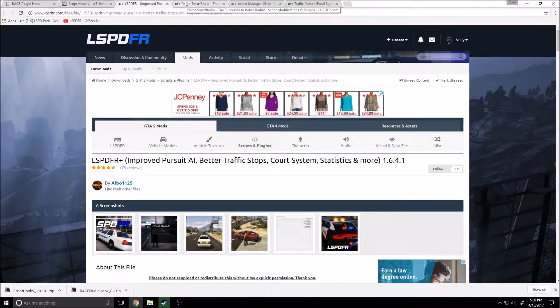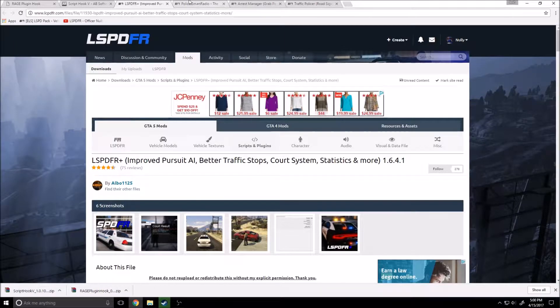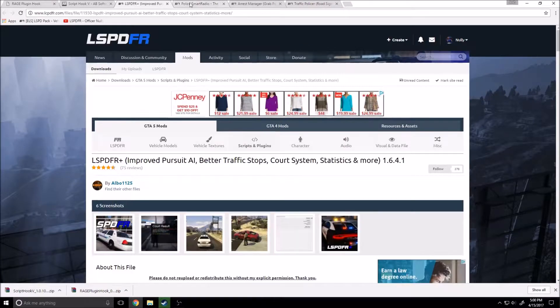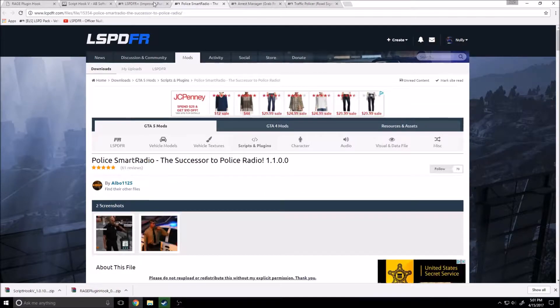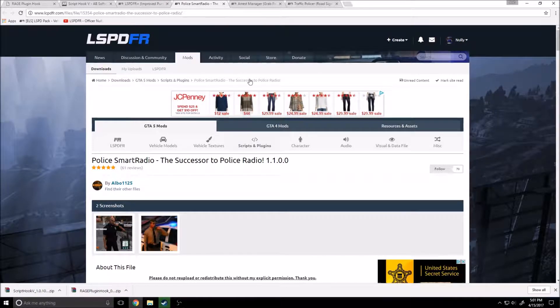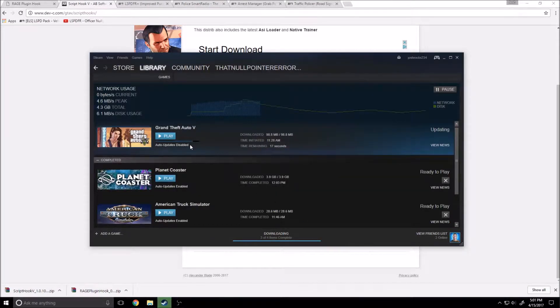These over here are some extras — these are Alba 1125's modifications, four of them, that I'll be updating. If you do not actually use these mods during your patrol, you need to, because these are some very very nice mods. I'll show you how to install at least one of them — they're all very very similar to install. Let's go check our Steam, it looks like it has about seventeen seconds left to download.